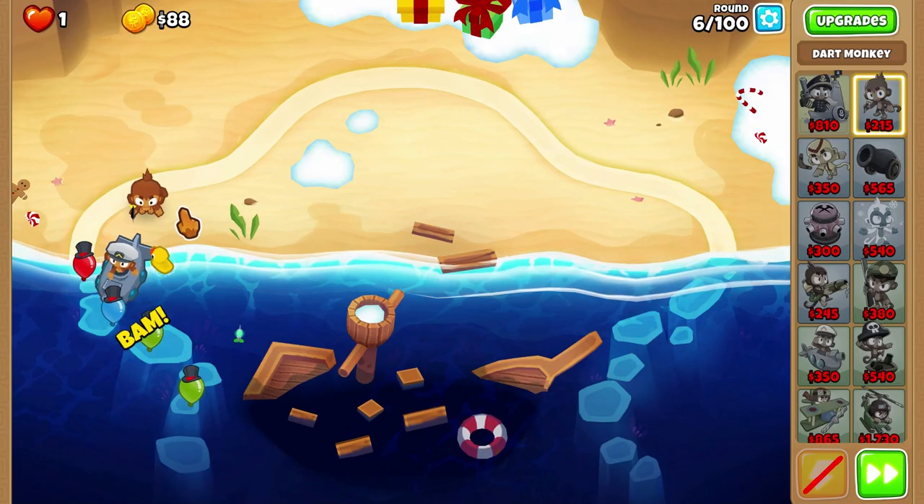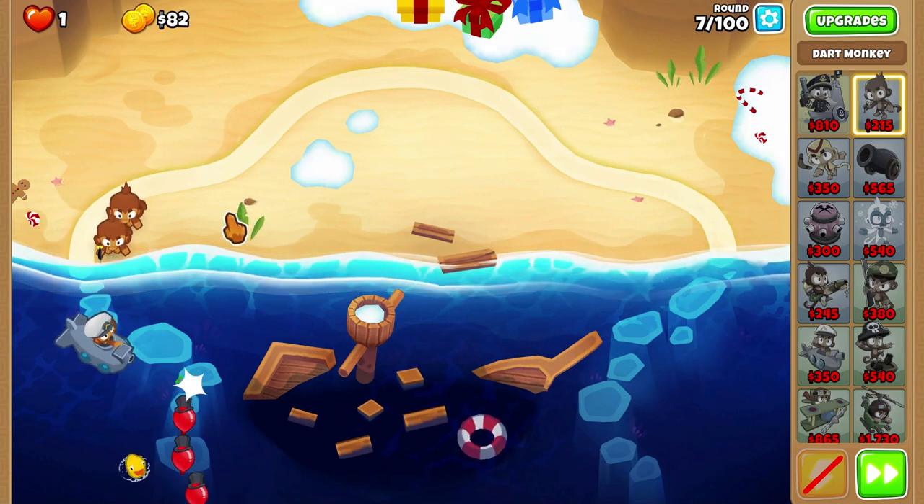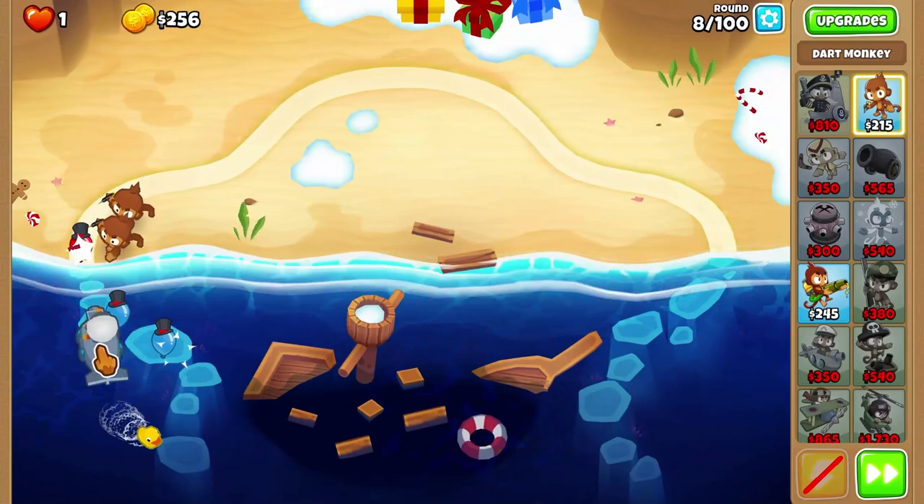A dart monkey substart will work just fine for us. If you're on a beginner map, you can save up directly for twin guns, but since I was using this on an advanced map, I had to get another dart monkey before I could get twin guns.